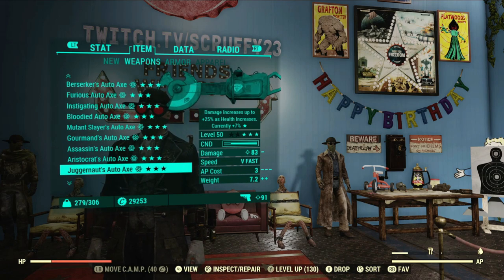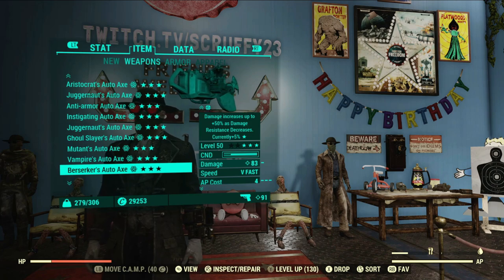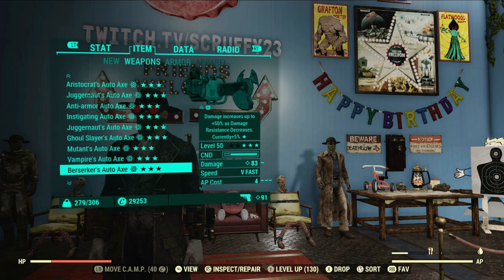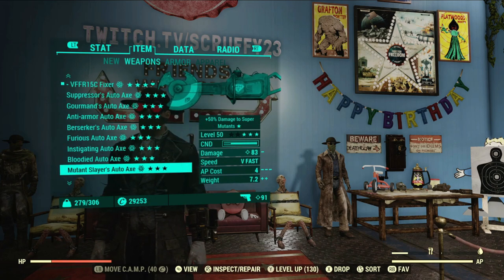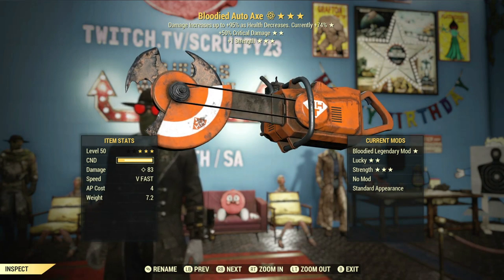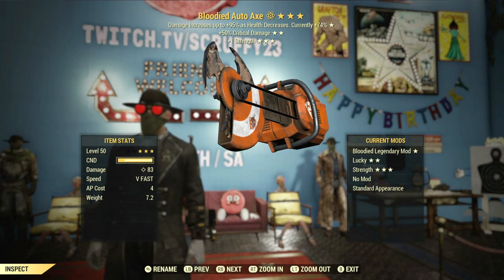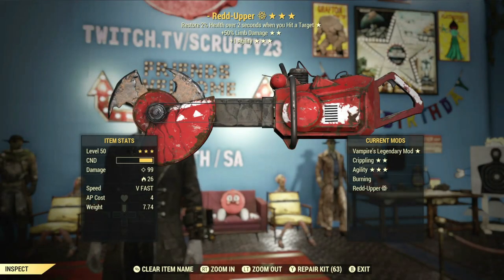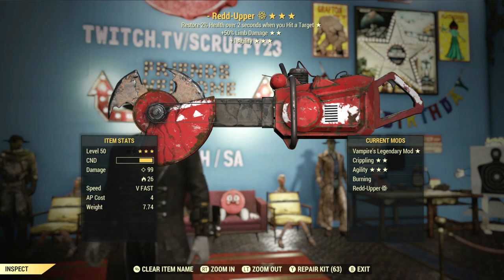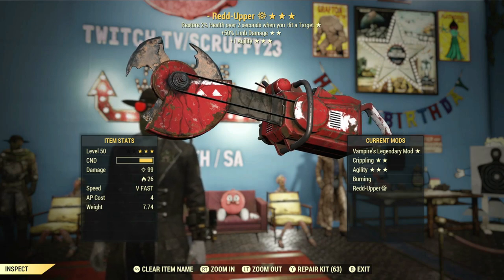23 auto axe rolls later — unfortunately this is not a tradable weapon, so a lot of these will be fed right into the scrip machine. I'll turn that into more modules and put it back into future legendary crafting rolls. There were a lot of different rolls that actually seem very close to one another, and definitely a few I'm interested in checking out. I'll focus maybe this week on using the bloody one I liked, then next week try a different one — that way I have enough days to tell the difference between survivability, DPS, and utility.